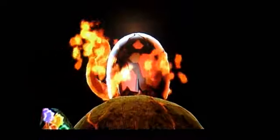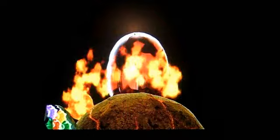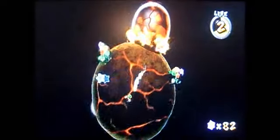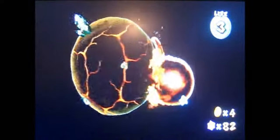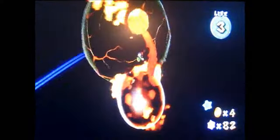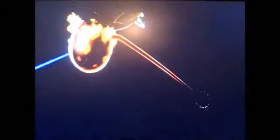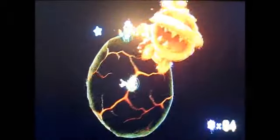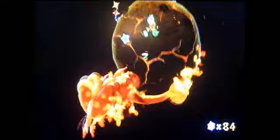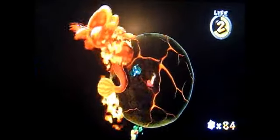We're just going to face this fiery dino piranha now. The only difference about him is that sometimes when his tail's on fire, you cannot hit him. See how it's on fire and then it's black and cooled down? You can only hit it when it's cooled down. He just leaves a trail of fire behind - don't hit the fire. That's my only advice.